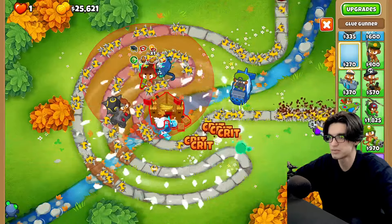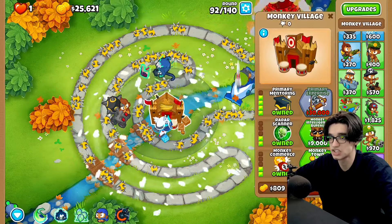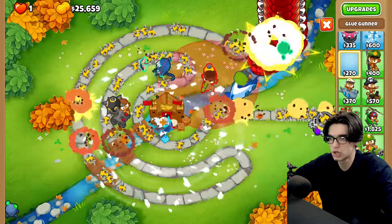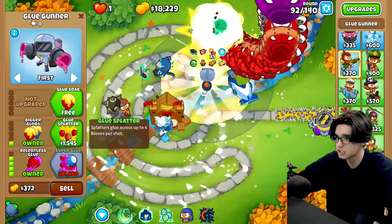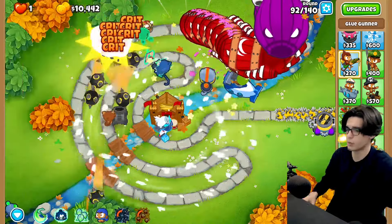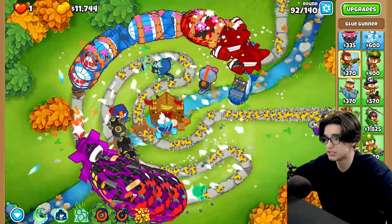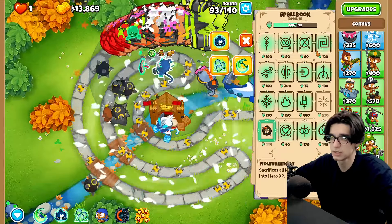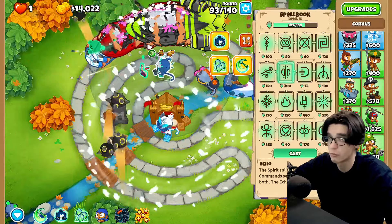Let's look at the radius on this guy — that is a juicy radius for this map. Let's put a glue gunner as far up towards the start as we can, because we want to go for relentless glue with glue splatter and glue soak. We'll go glue hose — actually glue strike even, why not? Glue strike is always nice because it means we can do plus one damage to whatever we need to. Corvus is just kind of doing his own thing — I'll nourish him whenever I can.